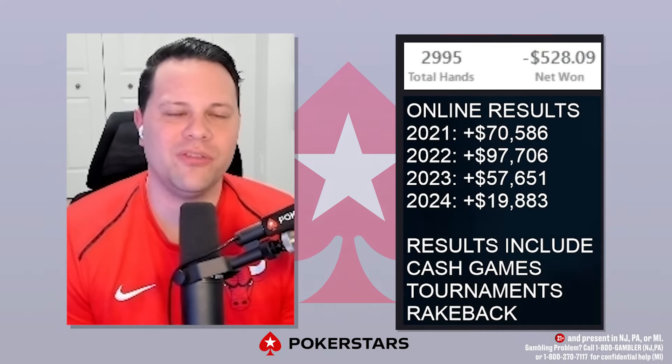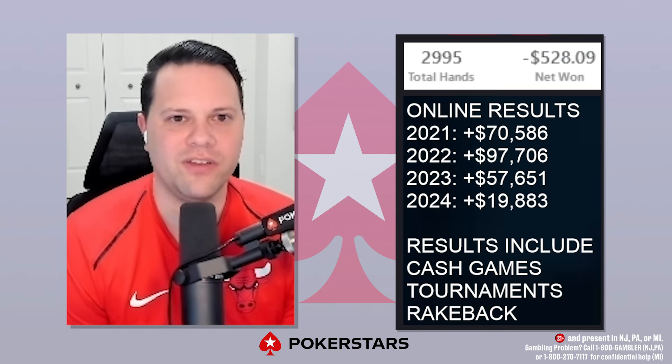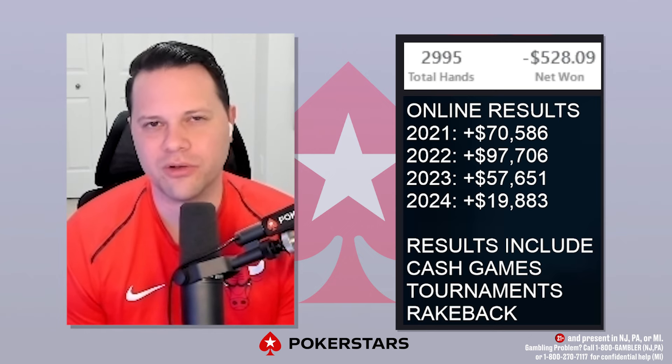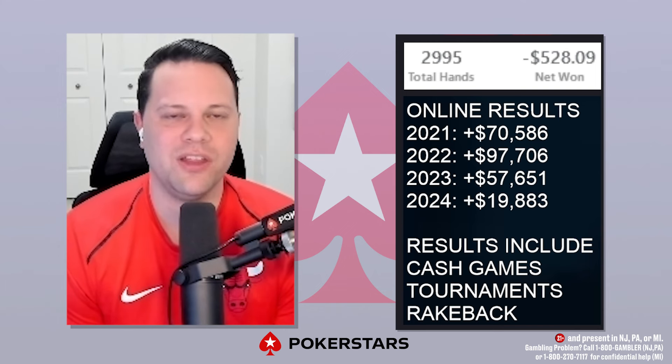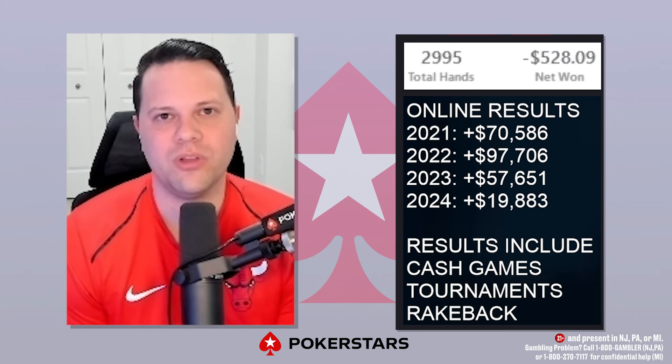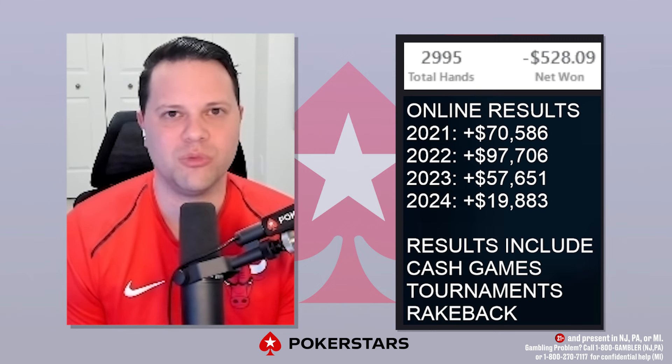That wraps up today's video. We do book a small loss here today: seven hours of play, 2,995 hands, minus $528 on the tables. We did clear a $330 rakeback chest, so we ended up losing about $198 today. Hope you enjoyed the video and the hands from today's session. If you did, please remember to like, comment, and subscribe. If you ever want to catch the live streams, I've linked my Twitch channel in the description below.